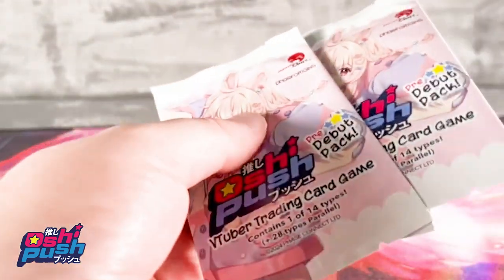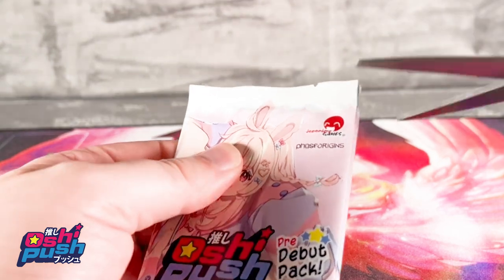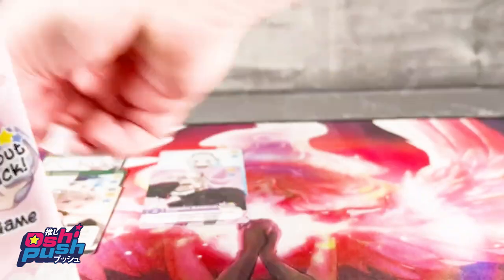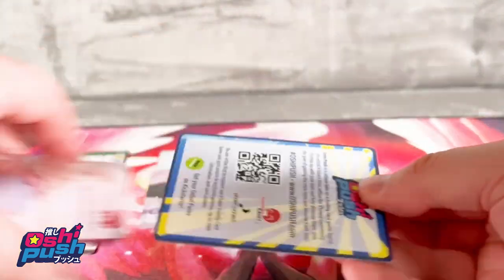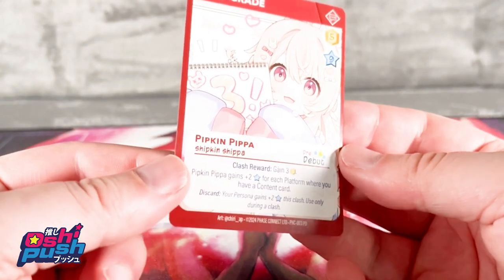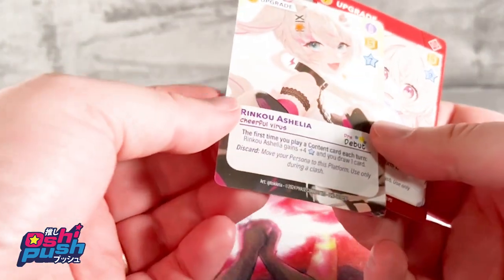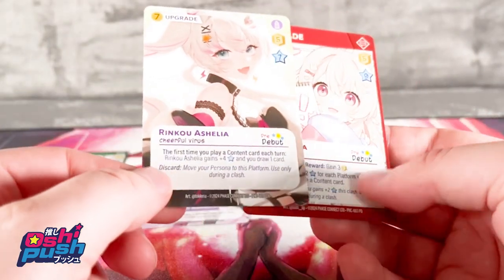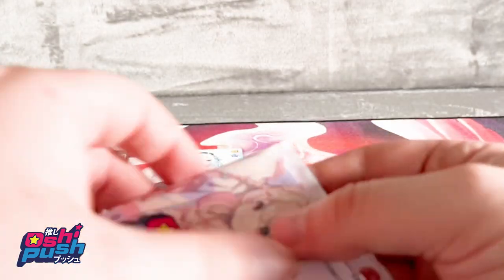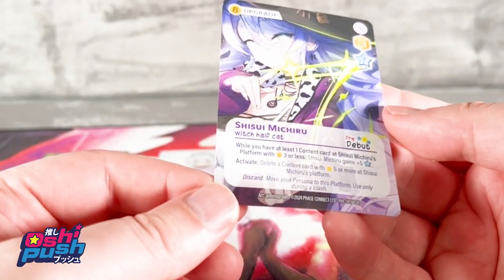I will probably release this video in multiple languages, so if you don't understand German, feel free to watch the other version too. I don't know if you can do anything with QR codes on these cards or something like that. This upgrade card is Peepkin Peepa. I wonder why this one is more like a full-art — the others all have a border around the top. Was this forgotten on this card, or is it just special? So — Shizui Michiru.